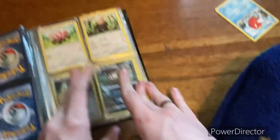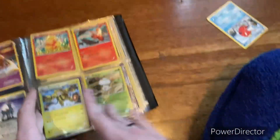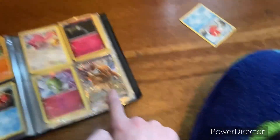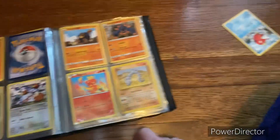Dark Vaporeon, Vaporeon, and Vaporeon Break — I remember this one having some pretty decent cards. And yeah, this was my first ever Break or GX: this Tauros GX. That was my first ever one that I ever pulled. Ralts and Kirlia — keep forgetting that Ralts has eyes. Then some more just random duplicate cards.